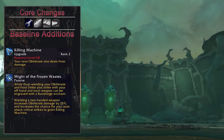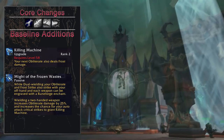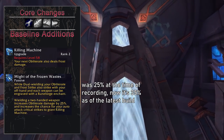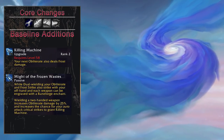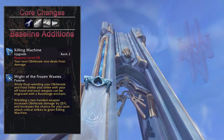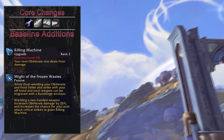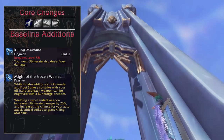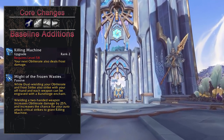The new Might of the Frozen Wastes passive is the current balance design for the two-hander versus dual wielding argument. If you choose to wield a two-hander, your Obliterate will deal 25% more damage compared to dual wielding, which scales extremely well with the new Killing Machine passive, making your obliterates finally obliterating. From my testing, playing a two-hander is the way to go for PvP, while dual wielding is likely better for higher uptime on target in PvE, especially for the Breath of Sindragosa build in combination with the new Rune Forging options Death Knights received.